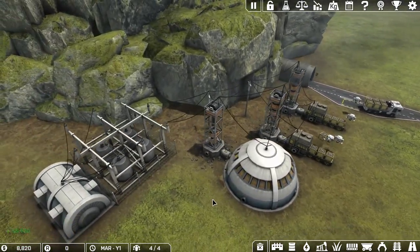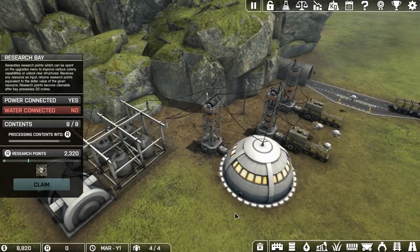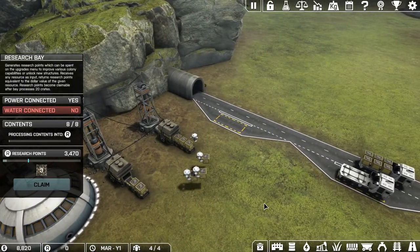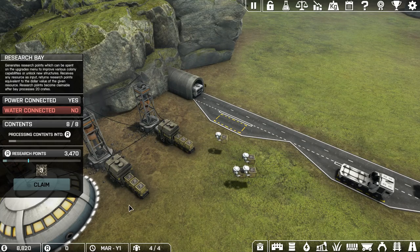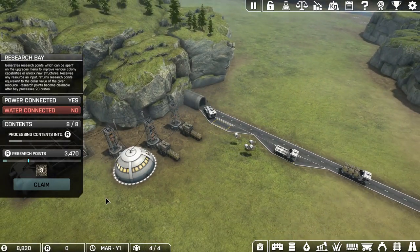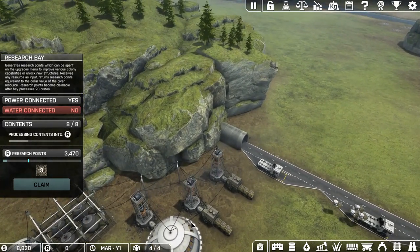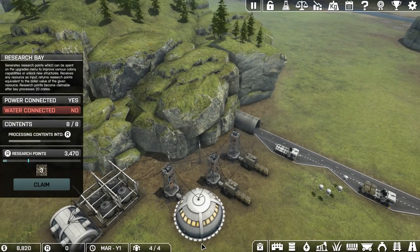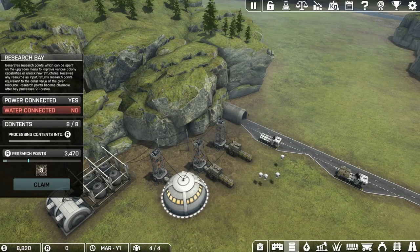The drones have nowhere to go so let's give them another truck stop to double the amount of trucks we have coming out. Another truck should come pretty quick.